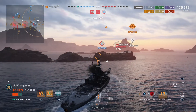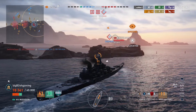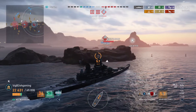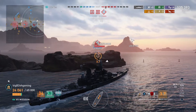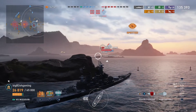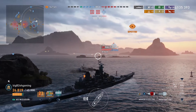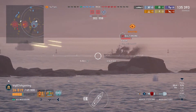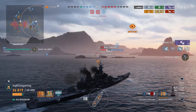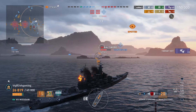Now it's just the Baltimore on this side. Our destroyer spots the Baltimore again, and I need to try my best to kill him as quickly as possible so he doesn't radar and kill off our destroyer. I push in as quickly as I can, slow down to make sure my shells get over the island — which they do — and I'm able to take half of the Baltimore's HP.